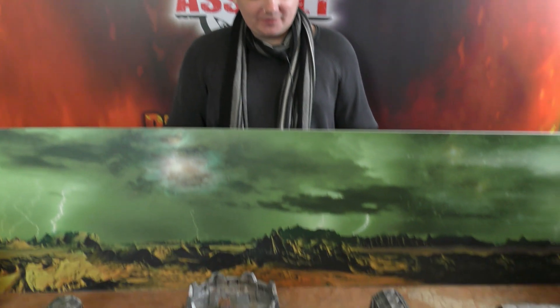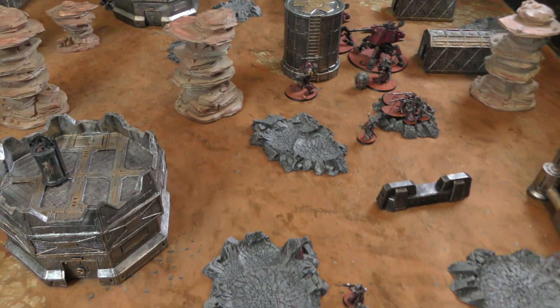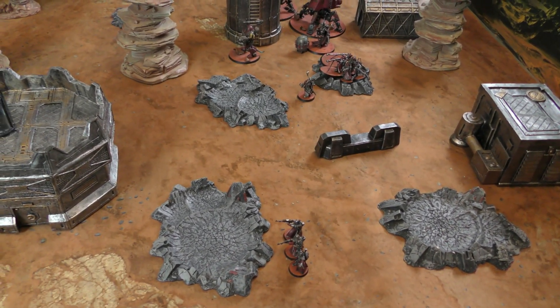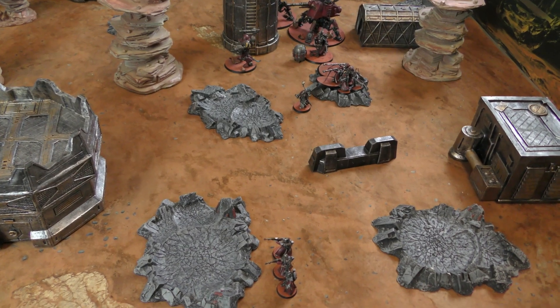That brings an end to Iron Warriors turn one and I think we're both in a little bit of shock — that went a bit better than expected, especially with the minus one stacking which the Obliterators apparently didn't care for. Looking at the board, the Destroyers are dead, the Dragoons are dead, and a Kastelan Robot has already died. I'm down to six command points remaining after all those stratagems. Let's hand it over to Admech turn one.